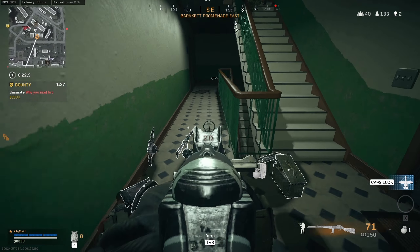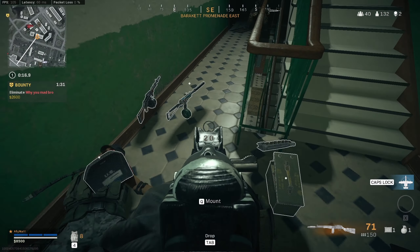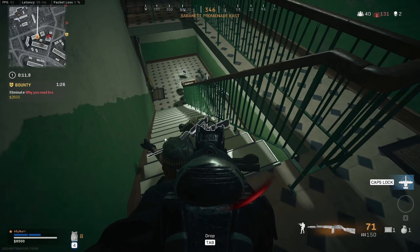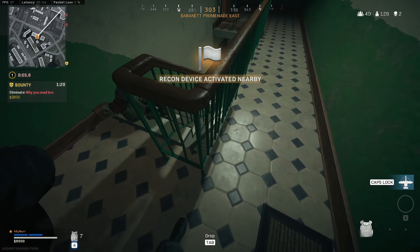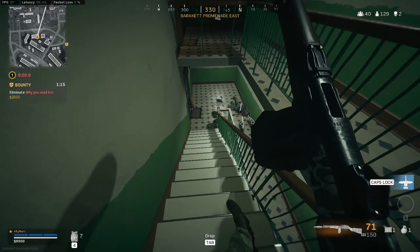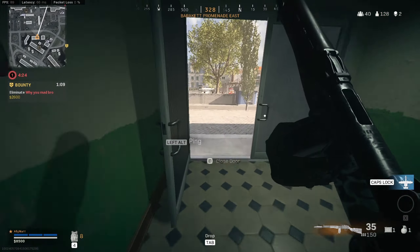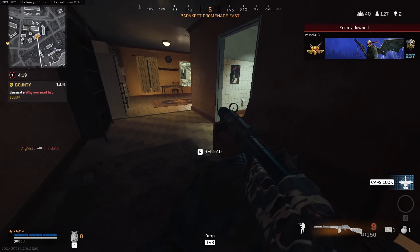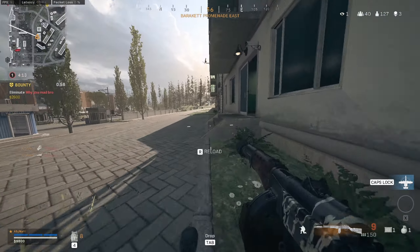I should be able to just kill this guy with stopping power — got a heartbeat now too. Oh my god, I thought he was down low, I didn't even hear him come up. Must have been crouch walking. Yeah I see him, he's just on the stairs — should be up at the top right now. Yeah, right below me. This guy almost got away from me. Okay, that heli parked right next to me, I think he's doing a recon — I heard it going off.